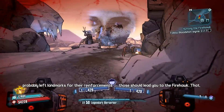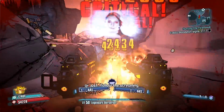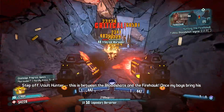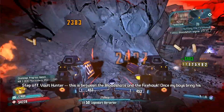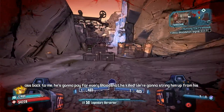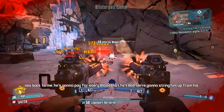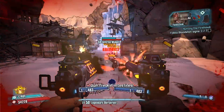So I figured I would make a video to talk about this thing. If you're unfamiliar with these e-tech relics — the ancient relics — there are going to be four of them: the Bone of the Ancients, the Heart of the Ancients, the Blood of the Ancients, and the Skin of the Ancients.